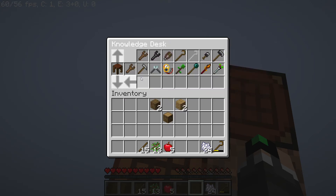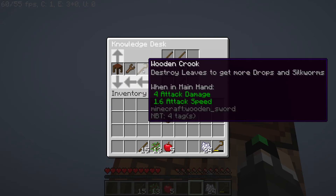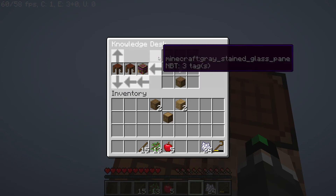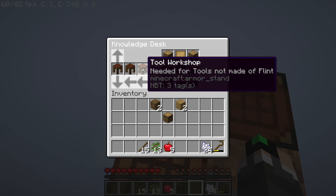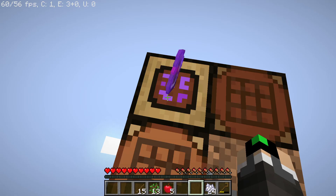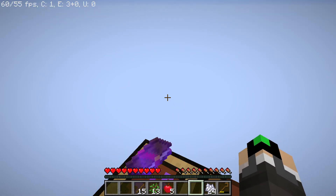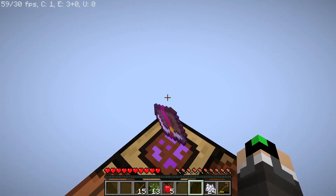I even included some explanatory lore on a few items. So when we have a look here: destroy leaves to get more drops and silkworms. A few of the basic workstations have gotten some lore — needed for tools not made of flint, so for stone tools and better. This is the point where I end the video, because with the Knowledge Desk, you should be able to figure everything else out yourself.